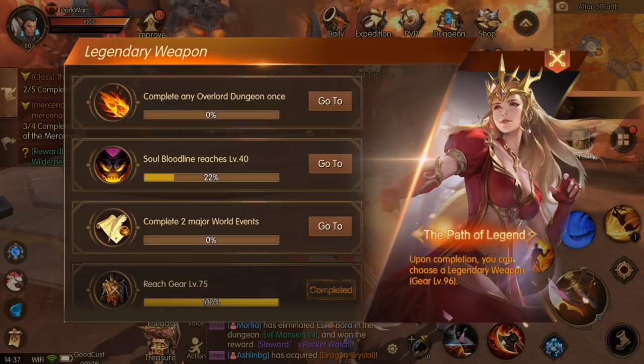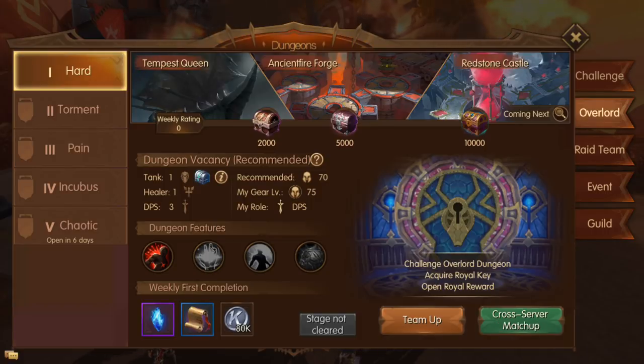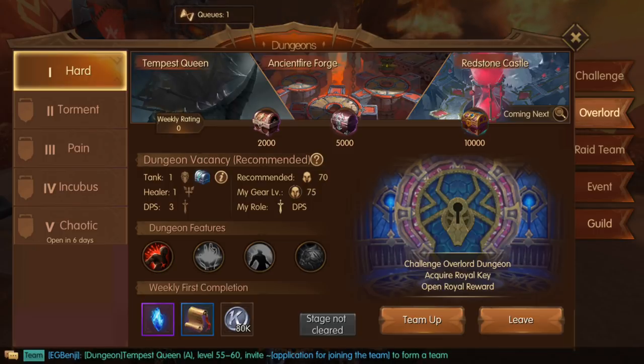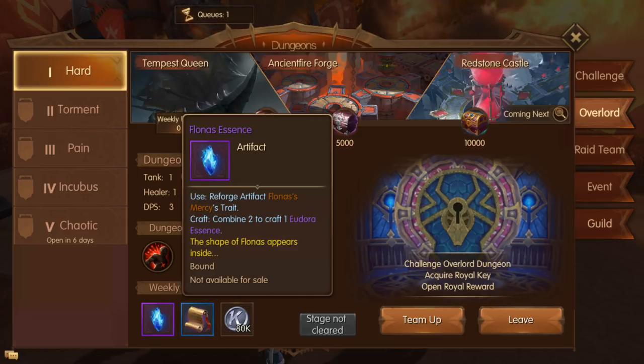Another requirement to get the legendary weapon is to complete any Overlord Dungeon once. In the Challenges tab you have Overlord, Ride, and other events. The new Overlord tab is a type of dungeon - let's queue and see how it is. The recommended gear level is 74 and my gear level is 75. Rewards include currency, demo cultivation screws, and Flora Essences, which are used to reforge artifacts.